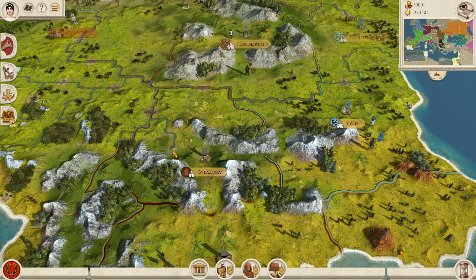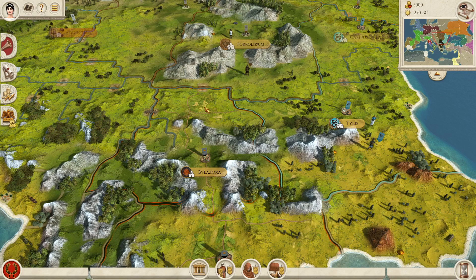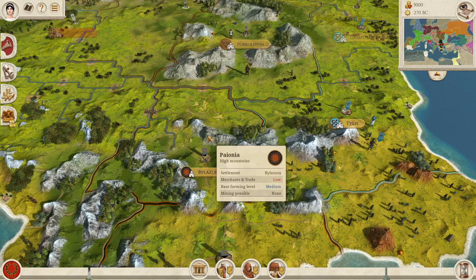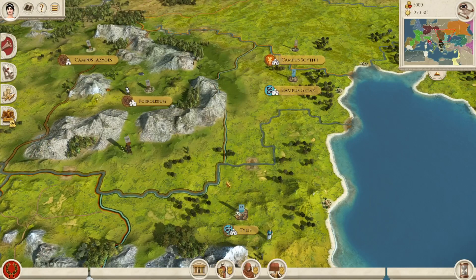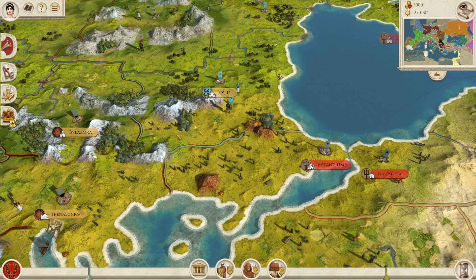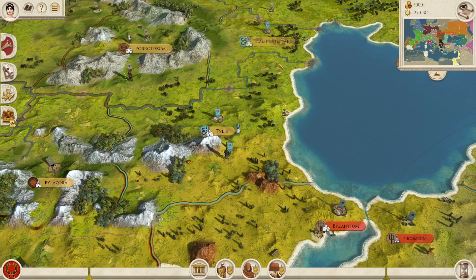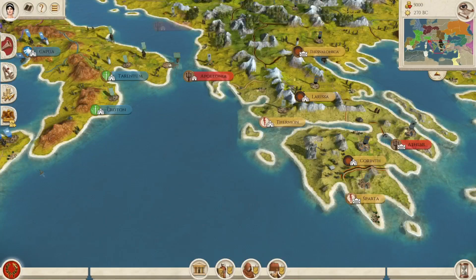Also, Makedon owning Paphlagonia here — Bila Zora. It would be good to see Daisha start out as a Getae faction — a Getic faction — and then Thrace be the Odryssian kingdom, the Thracian kingdom, just at Tylus. I think that would be a good compromise, because they are kind of amalgam factions too.